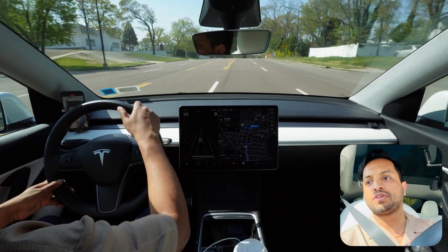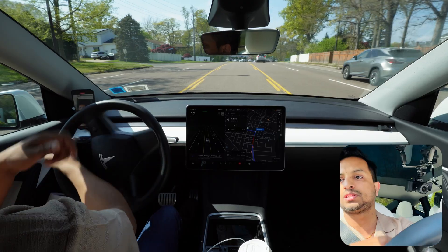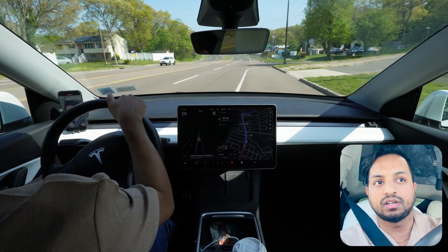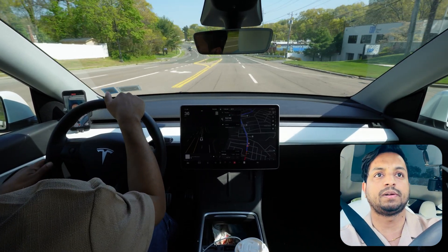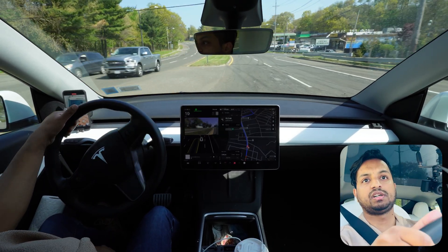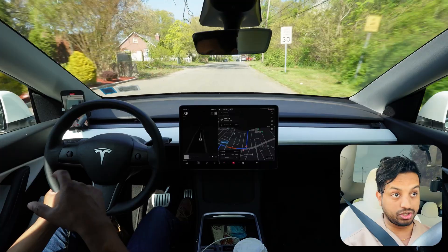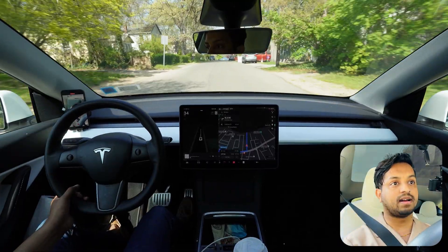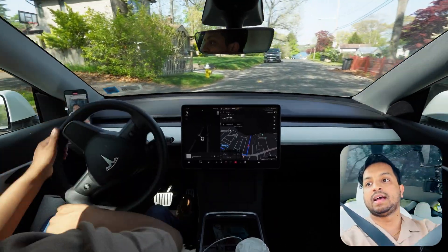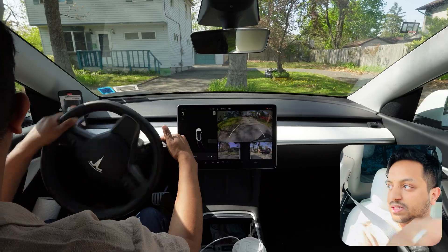I'm going to take over — I just saw a road which will be a tricky road to make a left turn. I'm going to try to make that left turn over there. I'll tell the car to make a left turn on an unprotected road, so we're going to make a U-turn here and then tell the car to make a left turn. Let's see how the car handles this.